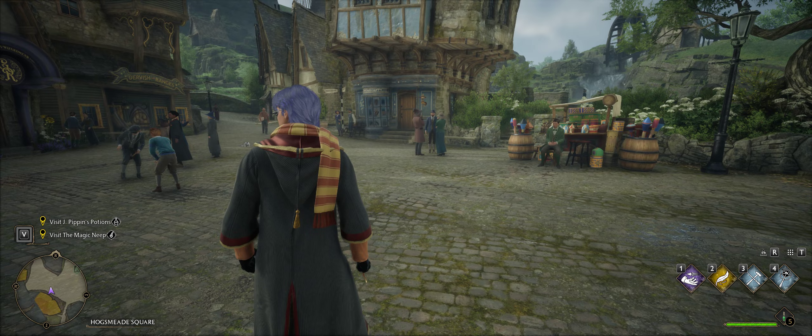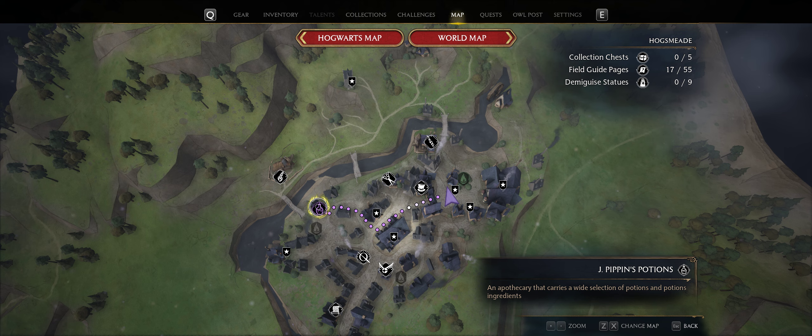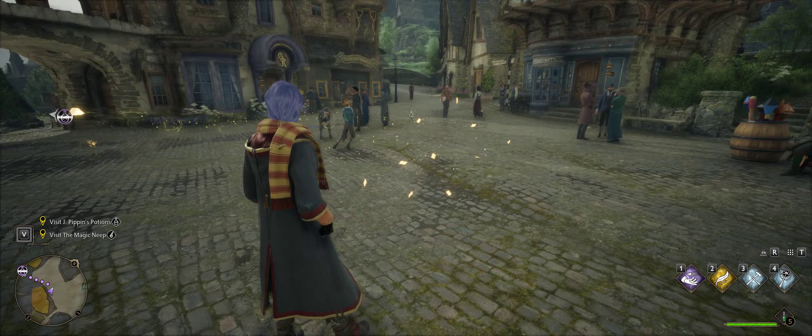Let's get to Pippin's Potions - that's the next quest. The quickest way to get there - use the map, find out where Pippin's Potions is. Ollivanders, we've done. Tomes and Scrolls, we've done. Where's the potions? There it is - just right click on it and that will take us to it.